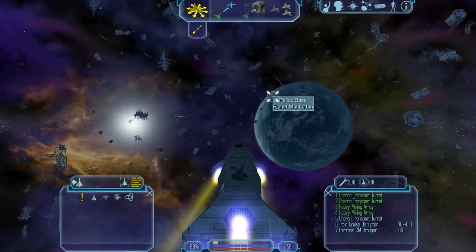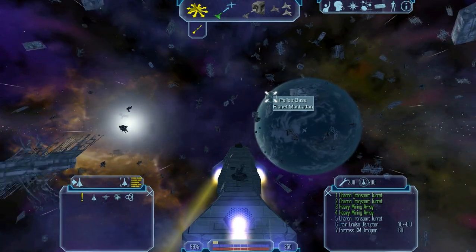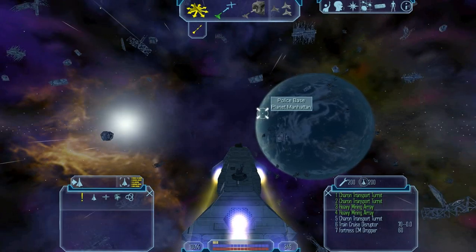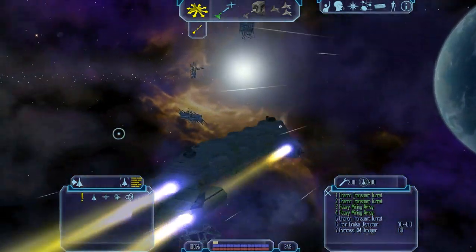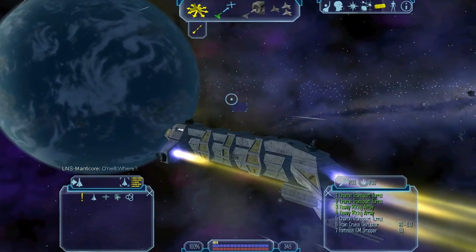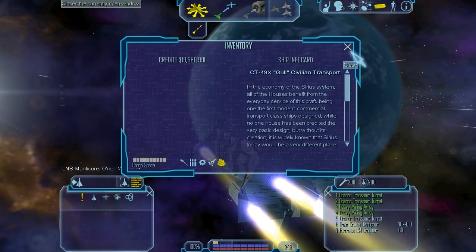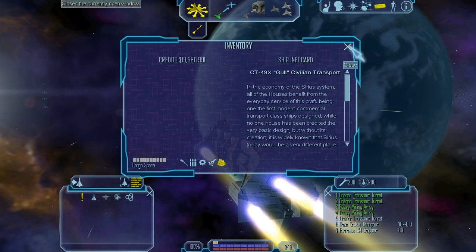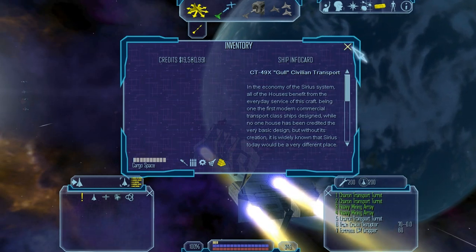Hey everyone, welcome back to the Discovery Freelancer 4.87 let's play slash tutorial slash guide thing. My name's PazzyDragon aka Syndromes and this is day two — actually, this is the continuation from our previous video. As you can see, I've been busy a little bit and we have 19 million credits, which is quite a lot. That is more than enough to actually set up a decent fighter, but we aren't quite done yet because we are using the same old Gull civilian transport.